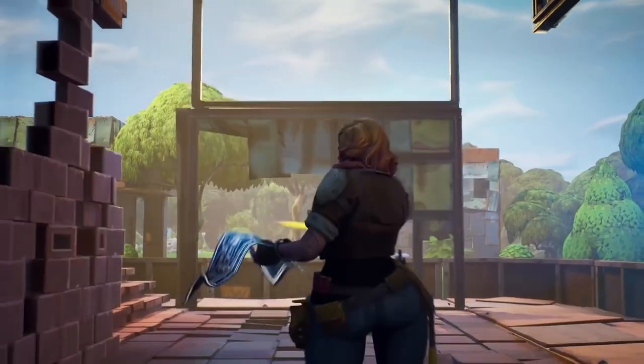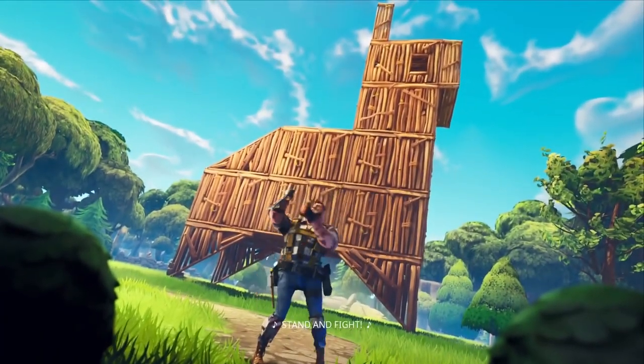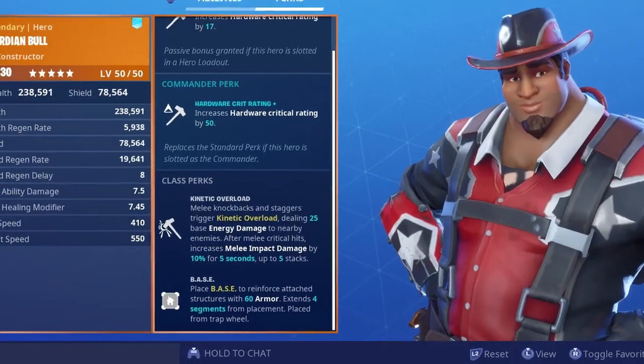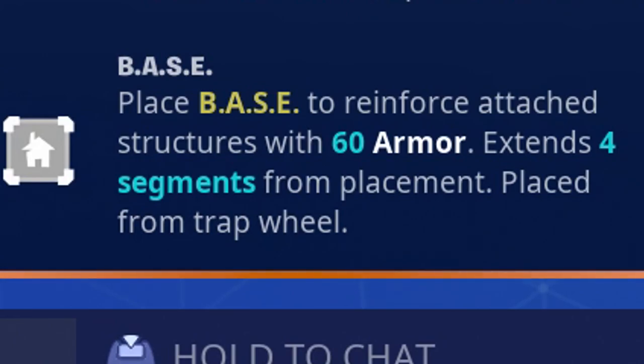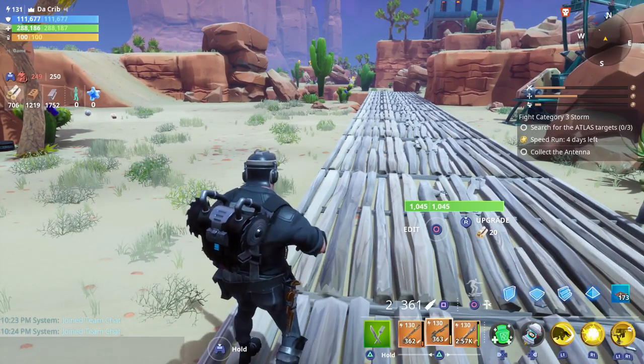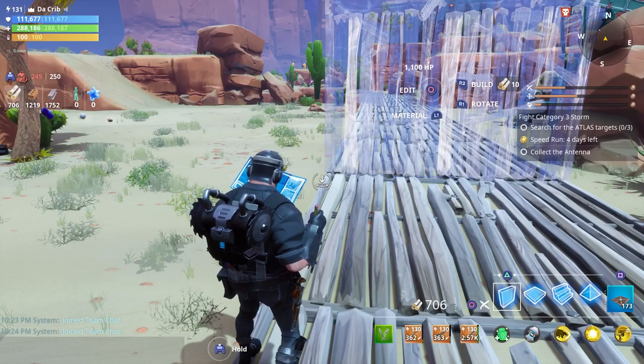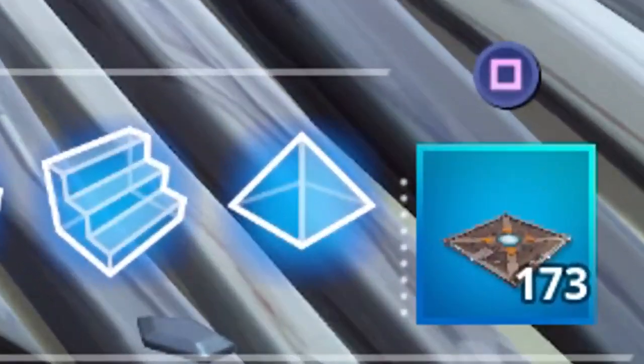You have soldiers, constructors, ninjas, and outlanders. First we're going to start off with constructors. All constructors come with a base which increases the armor of any structure that's attached to your base. The way you access your base is by opening your trap wheel — you can do it by going into edit build mode, and then you'll see an option directly above the trap towards the right. On PS4 it's the square button.